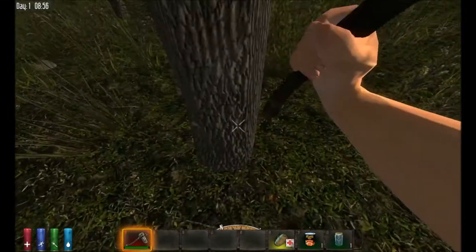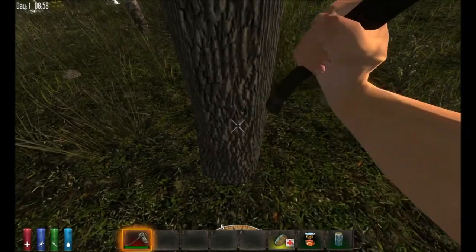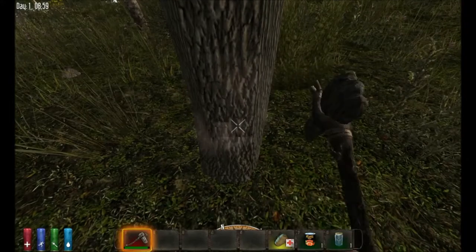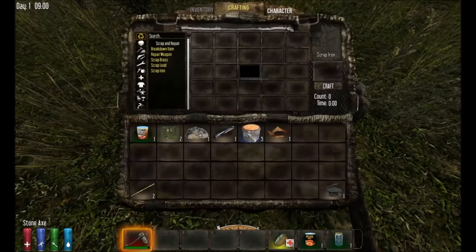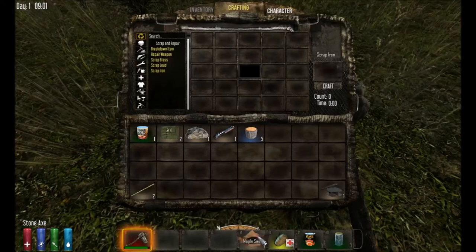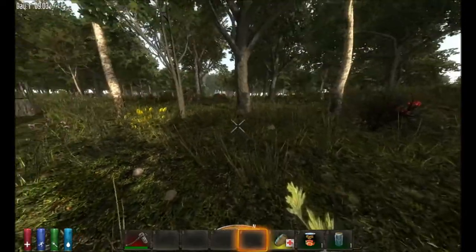It takes a little while to chop down the tree — generally between 12 to 15 hits. The tree will finally fall, and you'll also notice we got a maple seed. If you put that in your inventory, select it, and right-click on the ground, you can replant that tree. It's a nice feature — you can play Johnny Appleseed in 7 Days to Die.